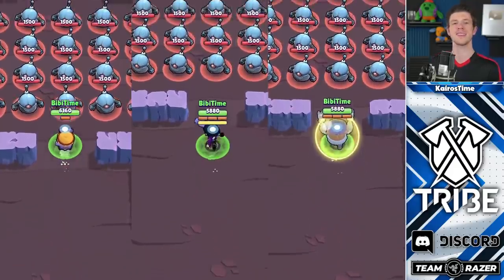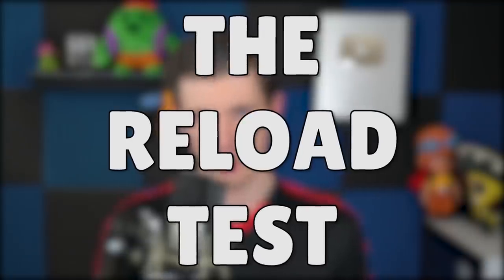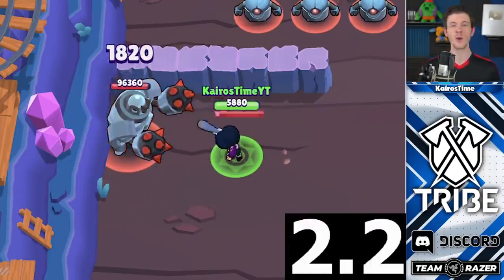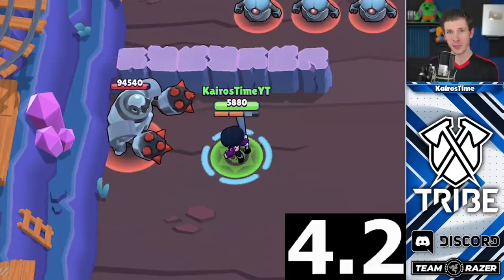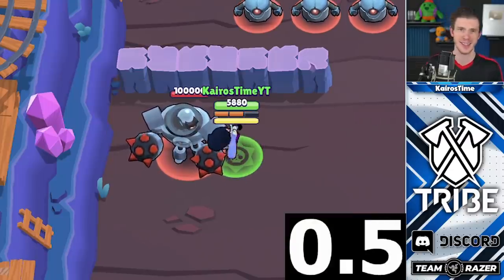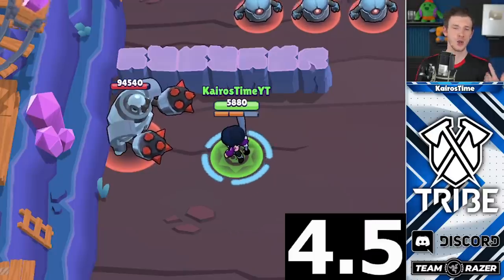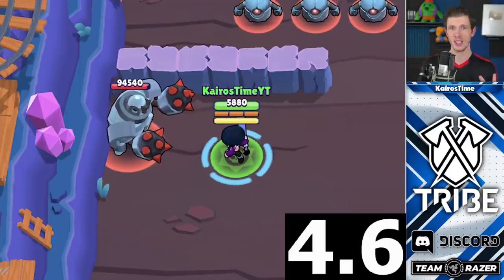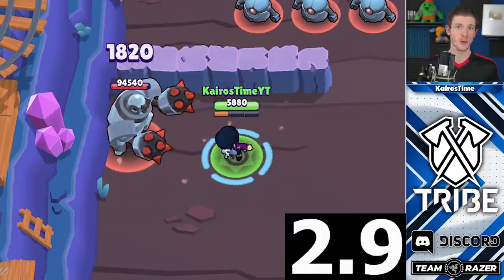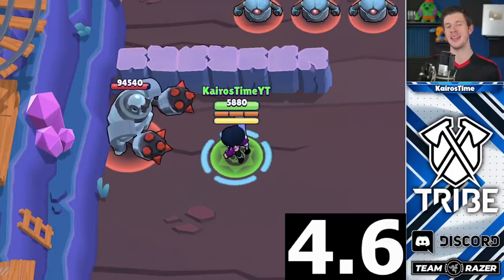If you are not using Mortis' dash, she'll actually be the best brawler for traveling long distances. The Reload Test. BB has an incredibly fast reload speed. It takes her 4.65 seconds to unload and reload 3 shots, which comes down to a reload speed of 1.55 seconds. That's looking at her total reload speed, which includes her attack cooldown, attack duration, and the actual reload speed. This means her reload speed is the exact same as Frank's, tying her for having the third fastest reload speed in the game.